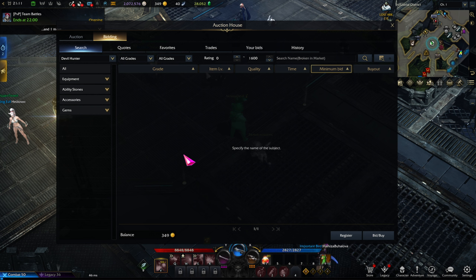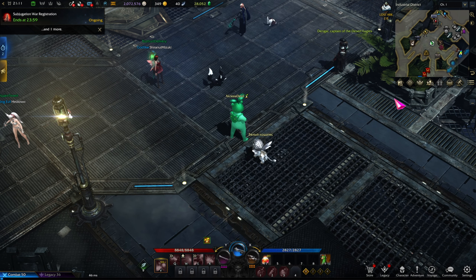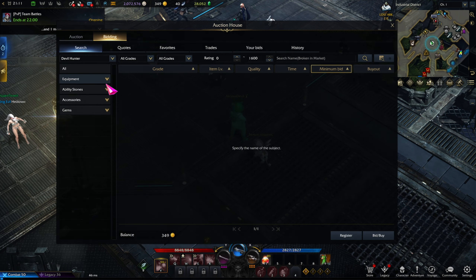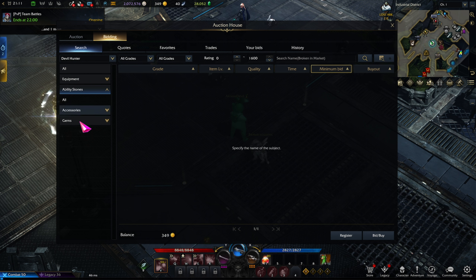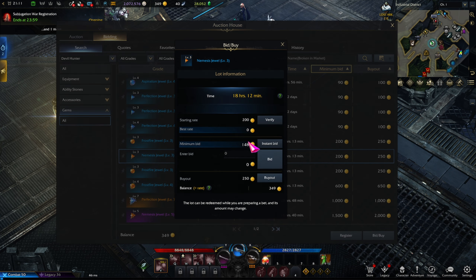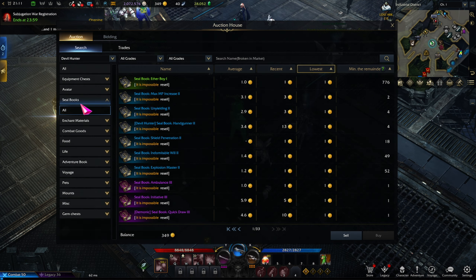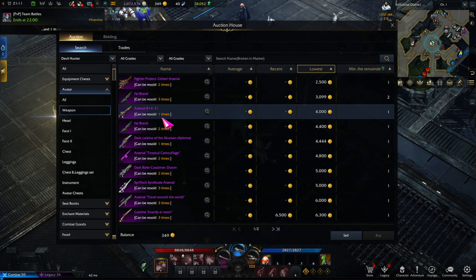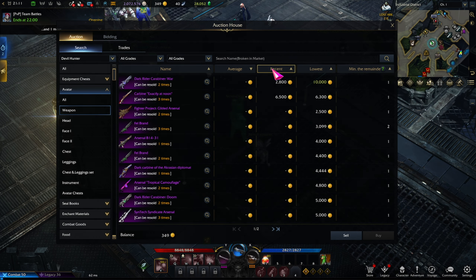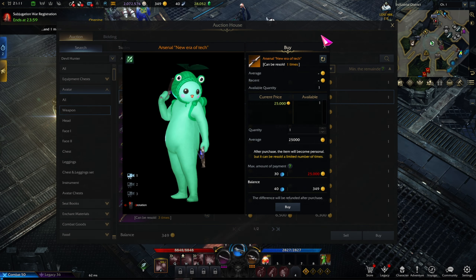The way to get feons is through login events with Beatrice if you're on the Russian server, or you can buy them in the miscellaneous tab — one peon costs 10 blue crystals, or a batch of 30 costs 270 (a small discount). So don't go mindlessly buying gear, because you also have to spend feons, which cost quite a bit of gold at the current exchange rate. The exception is gems — you don't need to spend peons when selling gems. Also note: if you buy a used avatar that's been worn at least once, you will also need to spend peons on it.